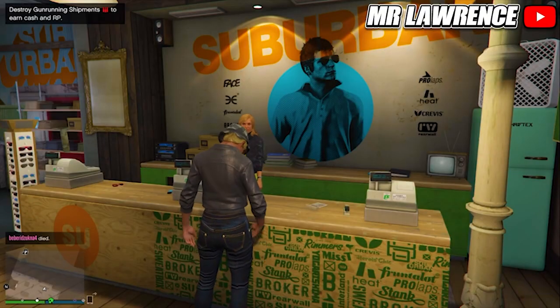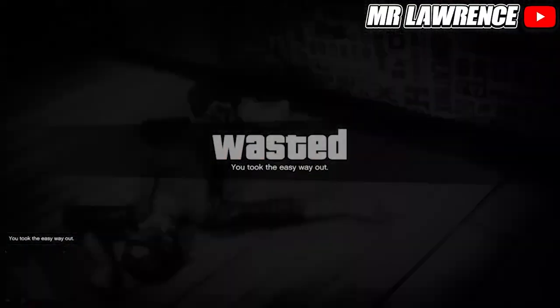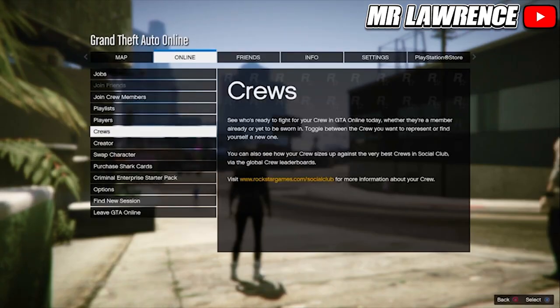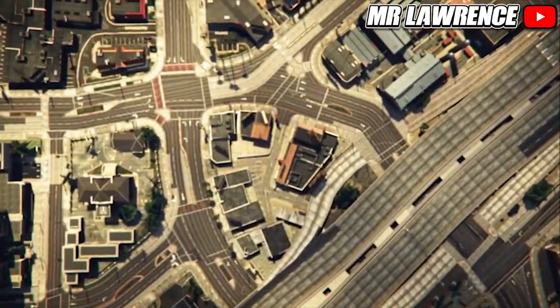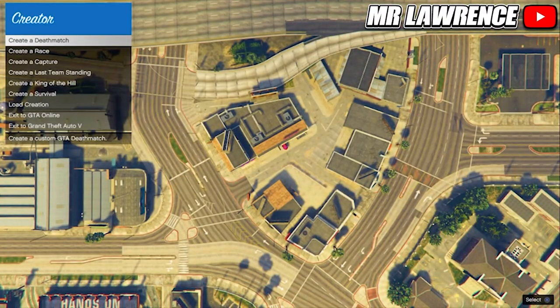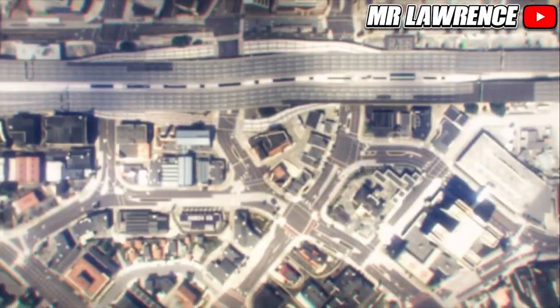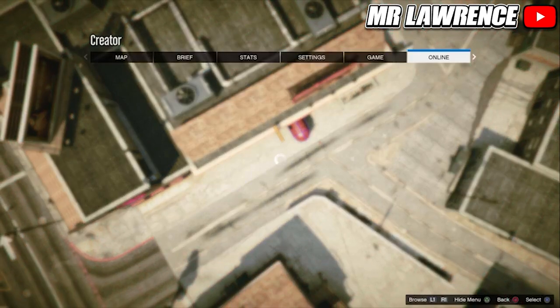Now take the easy way out through your interaction menu. When you respawn, start creator. Once you are in creator, create the race, select tutorial, and accept the alert. Now open your pause menu, go to online and swap character.